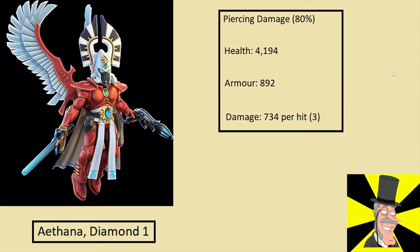No showcase would be complete without looking at diamond one levels. It's a steep jump from gold to diamond and takes a while to get there, but when you get there it's worth it. 4,000 health, 892 armor — she's still a little bit squishy but a lot tankier than she was. At diamond one, if you were to get her that high for legendary, there's very little that could touch her early on and you'd basically be cleaning up through a lot of the stages. Damage 734 per hit, so around 2,200 with a pierce ratio of 80% — you're looking at around 1,700 to 1,800 damage, which is going to take out pretty much anything she comes up against, especially if it's been weakened beforehand.